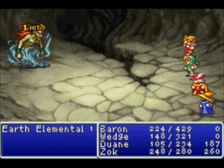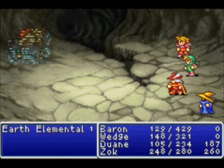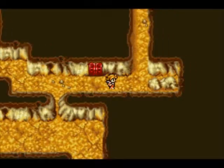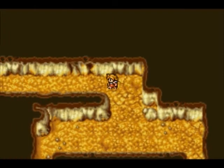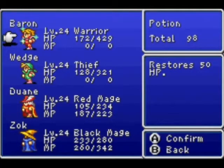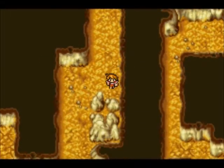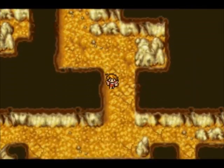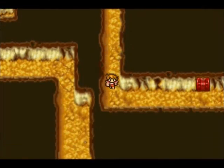And here we have an Earth Elemental, which is the guardian of this chest right here. I did explain guardians in the last part. So yeah, he was guarding that chest with a whole bunch of gill, and he's basically going to be guarding all of the chests that are guarded. We're going to do some on-screen healing — you get to see a bunch of sparkles float around my characters. You might want to get used to seeing this a lot. Eventually I do it off-screen, but when it's just minimal stuff like that I usually keep it on.